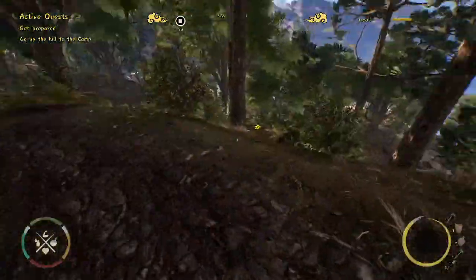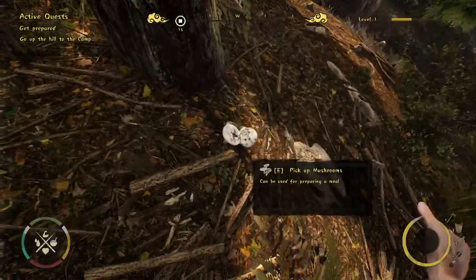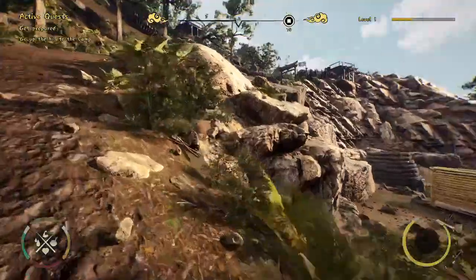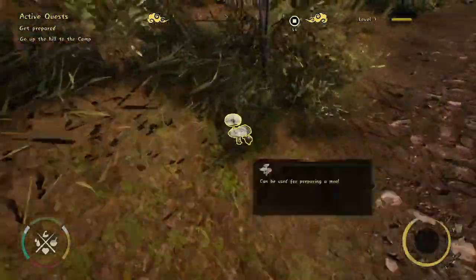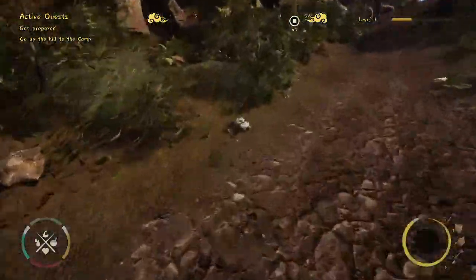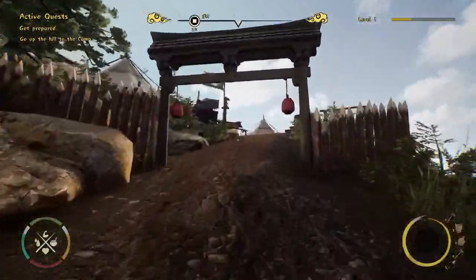Let's go up the hill. We have our camp here, and in the game we've added cooking and different types of food you can prepare. Right now you can collect mushrooms all over this level, so let's grab some mushrooms and maybe cook something in a second.